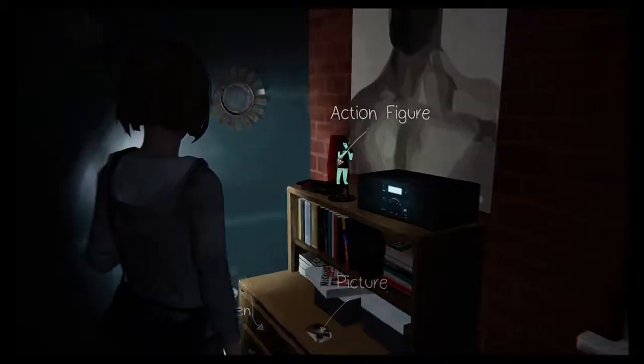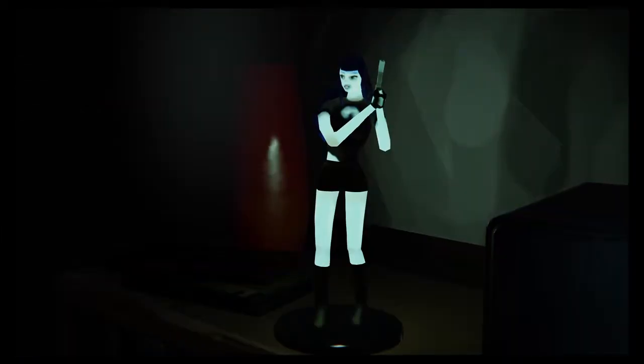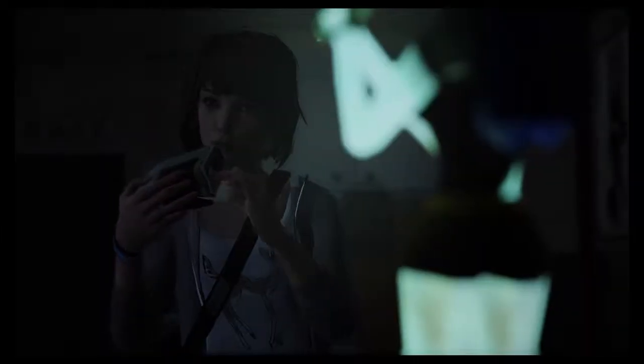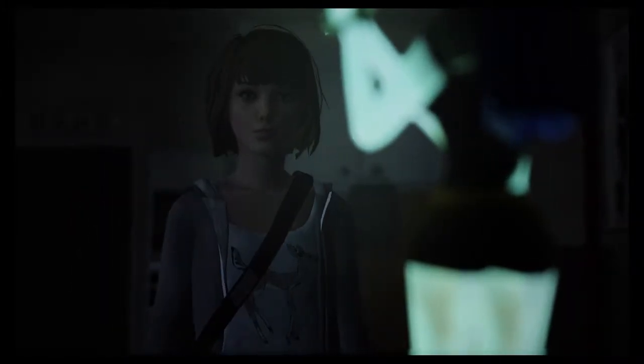As soon as you leave your room, you're going to go talk to the other girls. They're going to let you know that Victoria's not in her room. You go into her room, take a picture of her figurine sitting on her desk. First trophy, first picture, done.